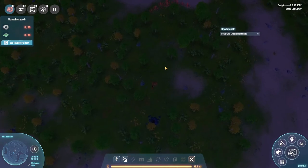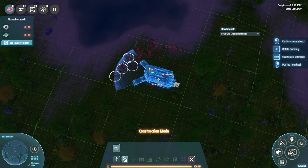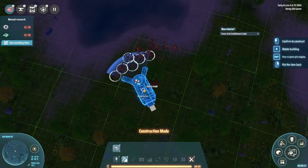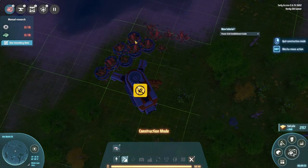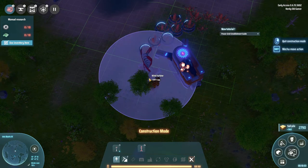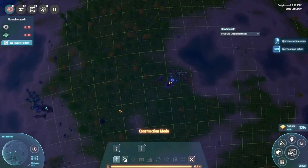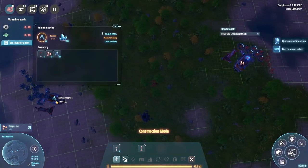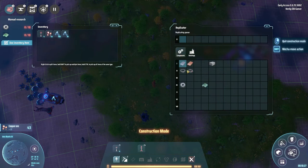We have another miner — let's stick that down over here on the copper. How efficient can we make this? That's a pretty good placement, getting seven nodes. Then we'll stick down some power for it. Actually, let's deconstruct that and stick the power down here. So now we're getting copper ore as well — you can grab from these from quite far away. Now we have a lot of ore on us.